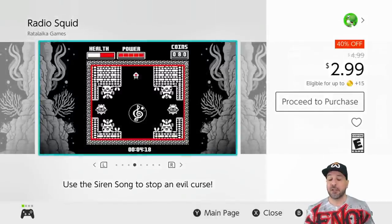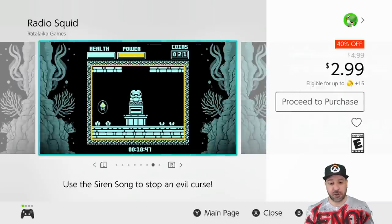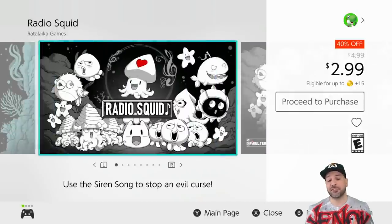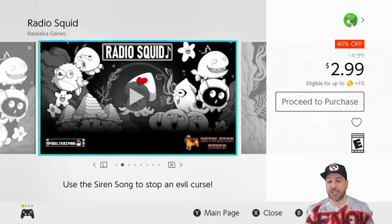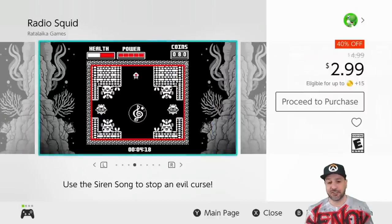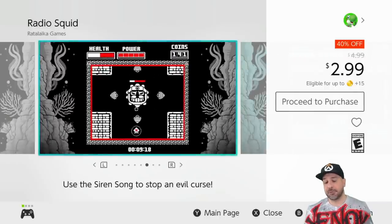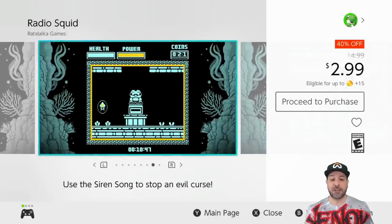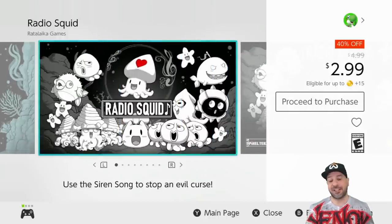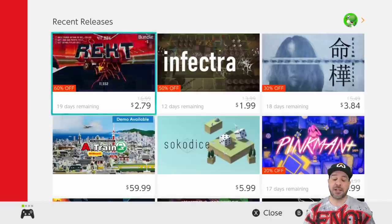The last game on our list is Radio Squid. If you follow the channel you know I'm a sucker for Game Boy-style games, and Radio Squid is honestly one of the best of that type. Right now at 40% off for $2.99 is an excellent time to pick it up. Radio Squid's only major fault is that it's actually quite short, but at $2.99 it doesn't feel bad anymore — you still get some amazing gameplay and amazing value for your money. If you want a simple Game Boy-styled action platformer, Radio Squid is a definite pickup for this week.